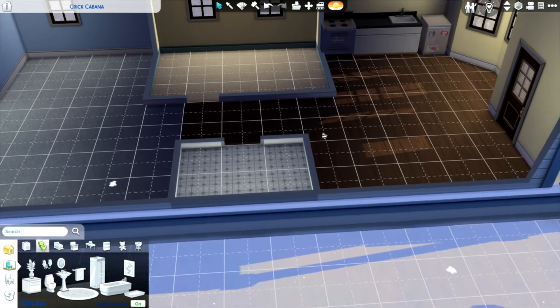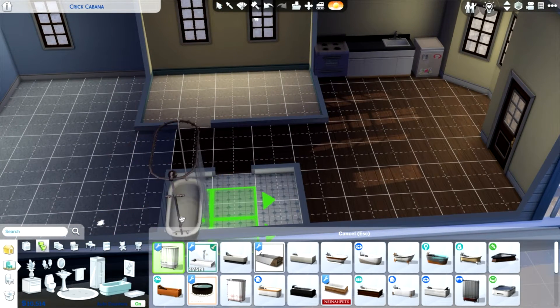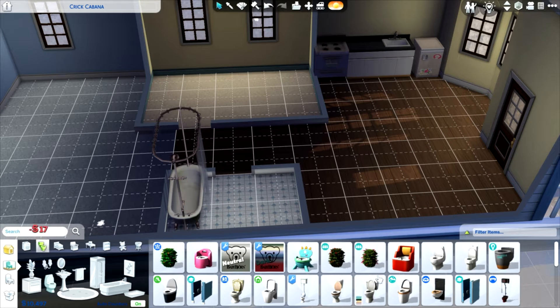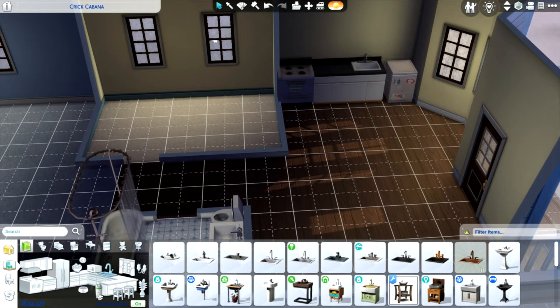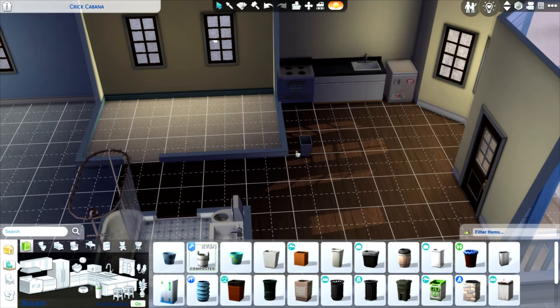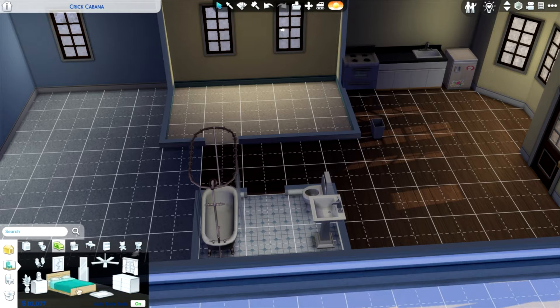I've already forgotten a trash can. I love this shower slash bathtub — it is CC but it is totally my favorite. Cheapest toilet, cheapest sink. I always forget the trash can. I don't know why — I always have to go back and put trash cans in.